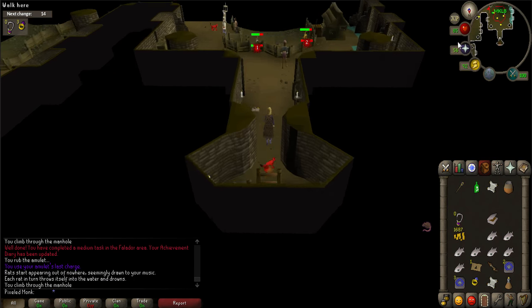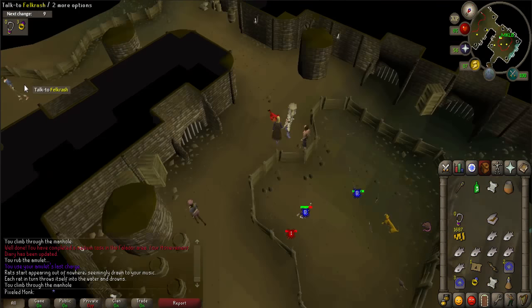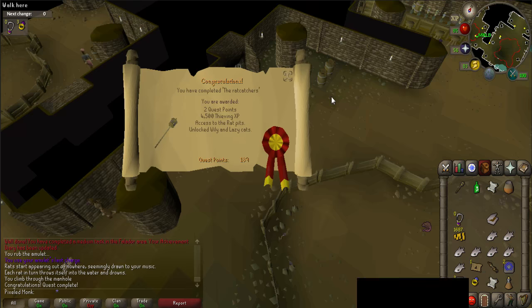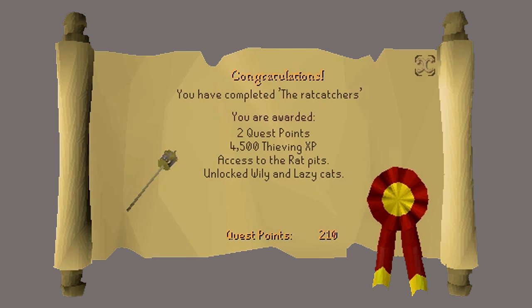Climb down the manhole and talk to Felcrash to complete the quest. Congratulations — you have received two quest points, 4,500 Thieving experience, access to the rat pits, and unlocked Wily and Lazy cats. Thank you so much for watching. I hope that you enjoyed this guide and found it helpful. If you did, please subscribe for more and I'll see you next time.